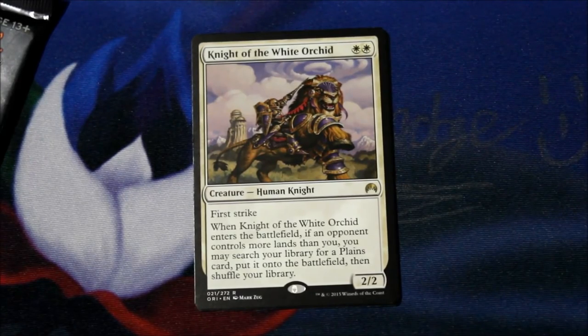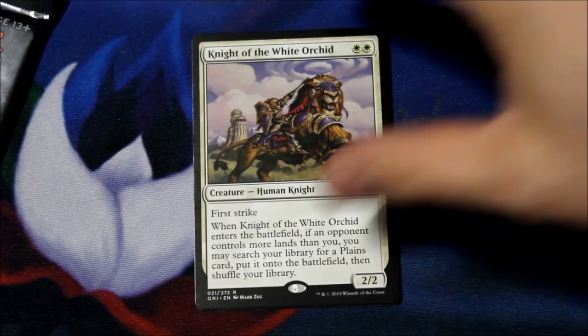It is a 2/2 for 2 white with first strike. When it enters the battlefield, if an opponent controls more lands than you do, you may search your library for a Plains, put it onto the battlefield, and shuffle your library.